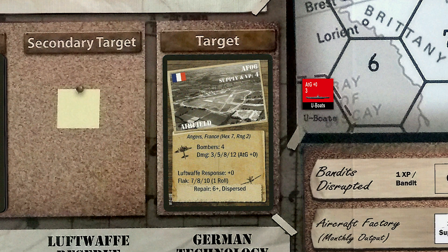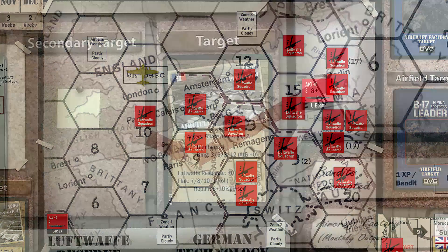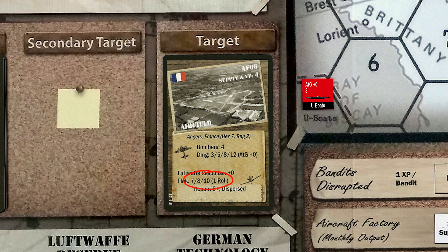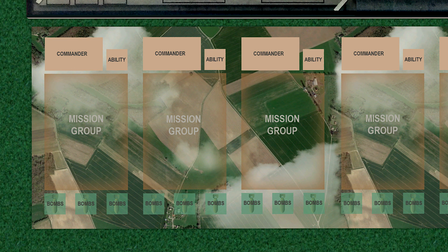For our first airfield-busting mission this week, we'll be headed to Airfield 6 in Angers, France. The target is located in Hex-7. Our plan is to head straight to the target and back, passing over Hex-10 in the process, which means we could run into German fighters. The target allows 4 bomber groups. Flak over the target is fairly light, but there is no air-to-ground modifier for this airfield. The target is worth 4 victory points, and will need to cause 12 points of damage to destroy it. Although the target allows 4 bomber groups, we're only going to use 3, for reasons I will explain later. Since we're going to be short a bomber group, we're going to take our most experienced groups on this mission in order to have the best chance of destroying the target in one trip.